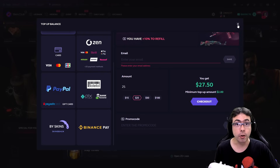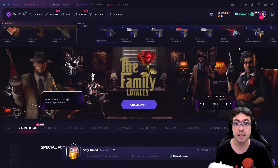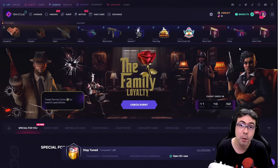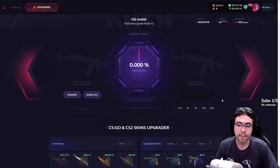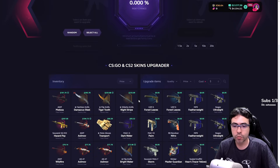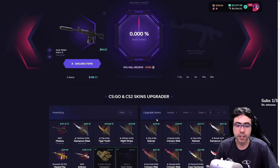Now let's go for some nice upgrades, but now we have a new feature because we can set the chance area. It's so nice — this mode is different because you can flip the sides and choose the side, the chance area.